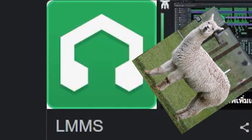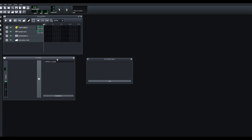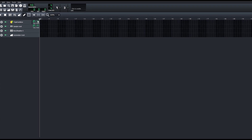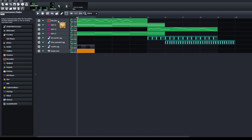LMMS? L-M-M-S? I think. I've never used this program before. It's very weird. Like, what is this interface? How can I put instruments in? After messing around with this program, I made this.